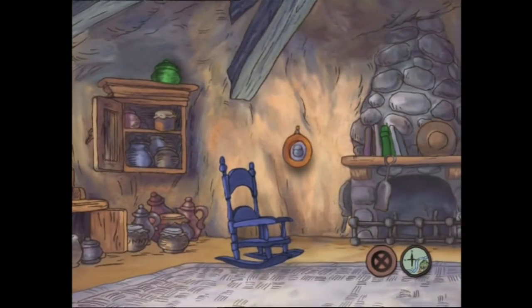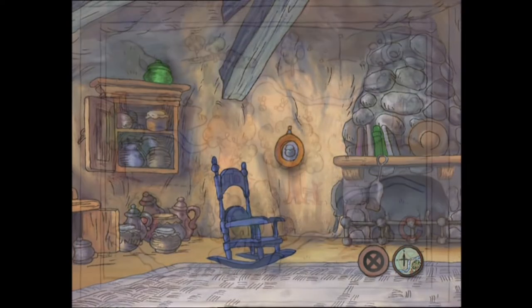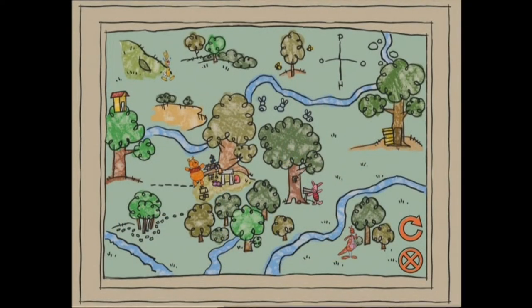Once inside, you can use the arrow keys to move around the room. When you've come to a place where you think one of the scrapbook pages is hidden, press Enter. Select the map icon to go back to the 100-Acre Wood. Now then, it's time to begin, and time for you to select one of the houses.